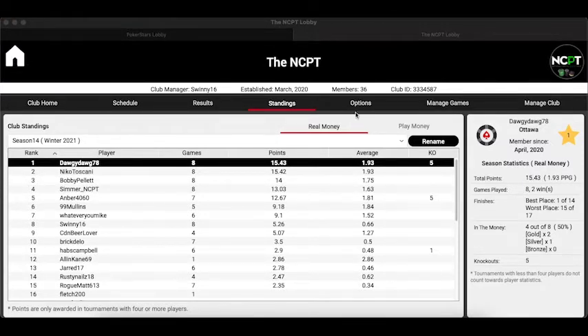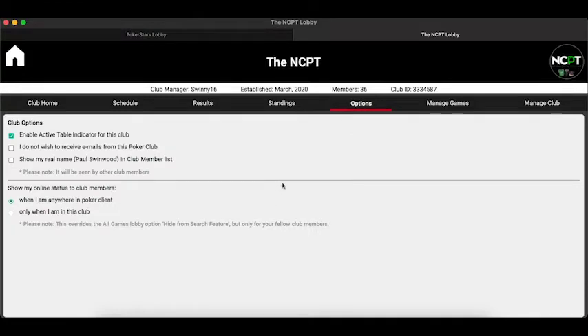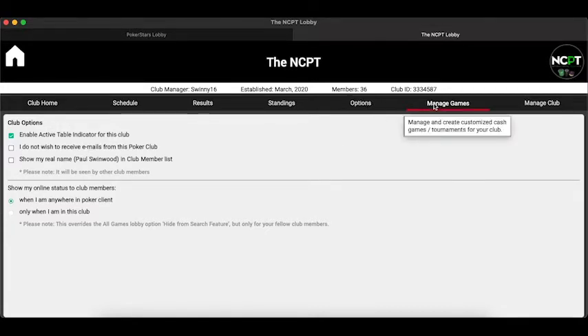Next we have the Options page. It gives you a few different things you can toggle on or off, including whether you want to receive emails every time something happens within the PokerStars club — which usually means a new game being scheduled. As an administrator you're probably already aware of when new games are scheduled since you've created them. There's not a lot to do on this page, so we'll move on to Manage Games.